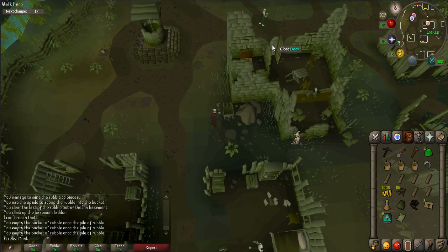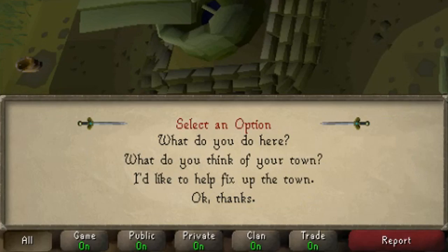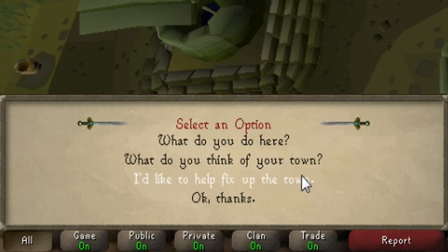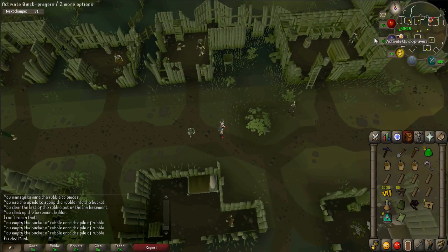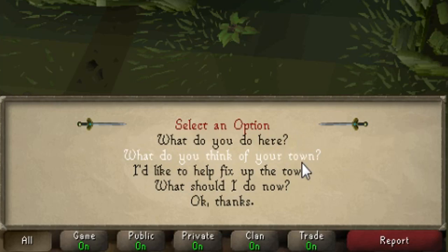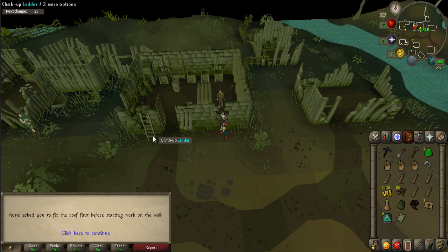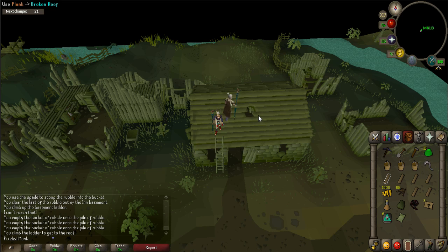Exit the basement and talk to Razvan, who is located just north of the pub. When prompted, say: I'd like to help fix up the town. And okay, thanks. Walk to the general store, which is just to the east, and talk with Orell. When prompted, say: I'd like to help fix up the town. And okay, thanks. Walk just outside of the general store and go up the ladder. Use your plank on the broken roof to fix it — this is a little hard to click on.